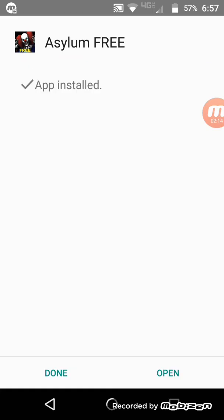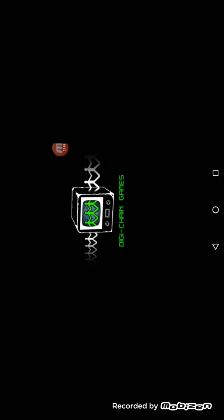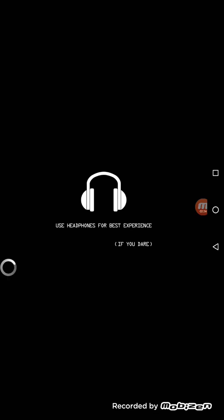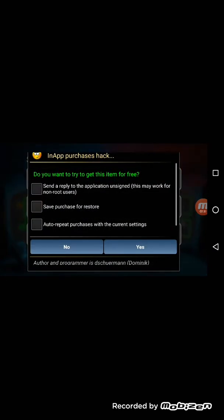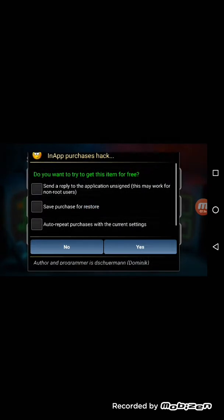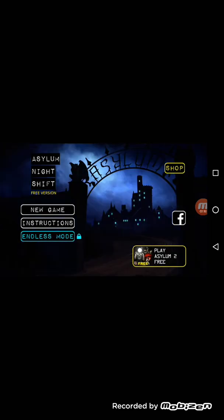But if you want that purchase for free, this is the perfect game. So basically — free headphones! Let's go to the shop: unlimited trackers, buy, purchase. As you can see, that worked. Even if you try to restore, it doesn't, because you didn't actually pay for them.